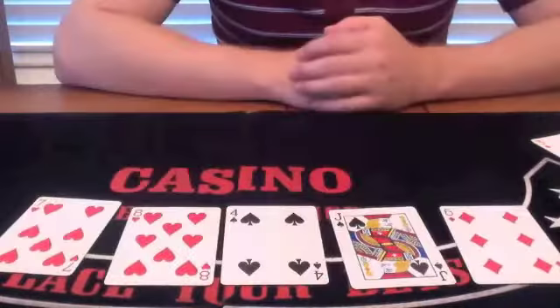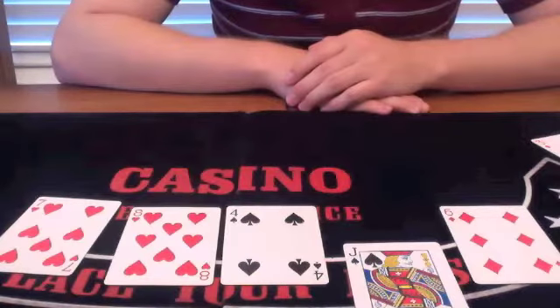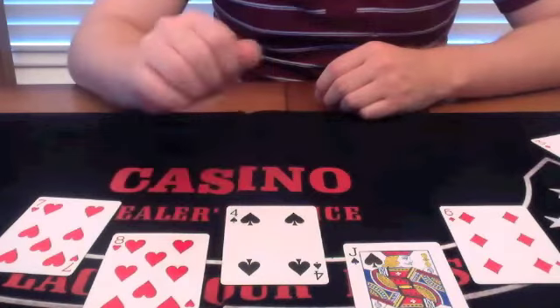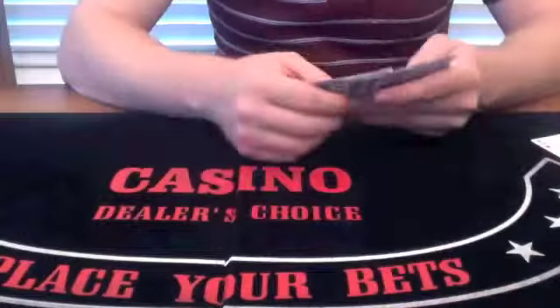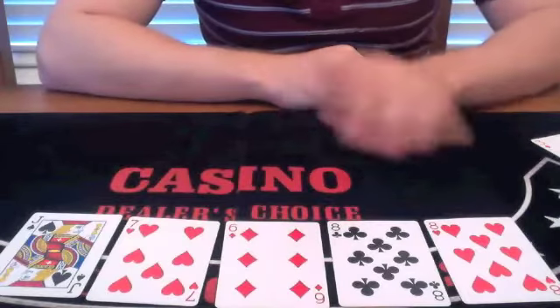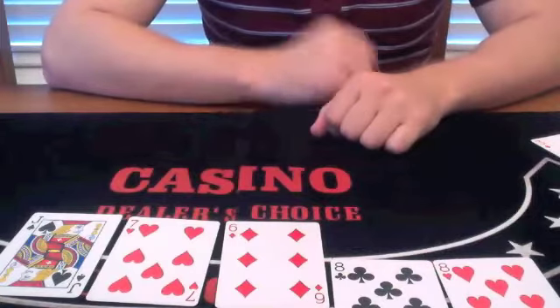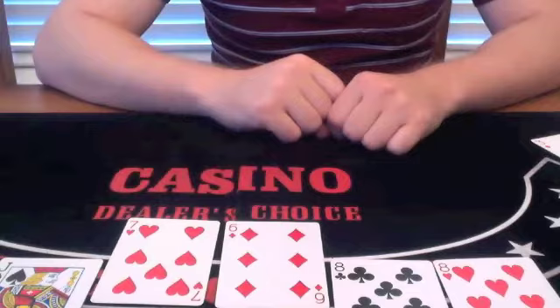In poker, each hand is made up of the best 5 cards. Here you have a Jack high. If they both have Jacks, then the next highest card determines the hand — this is called a kicker. So the next highest hand in poker is the pair. Here you have a pair of 8s with a Jack kicker, which beats a high card.